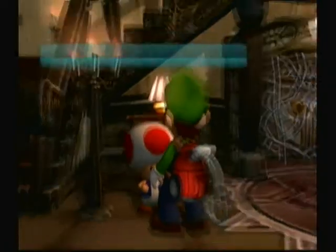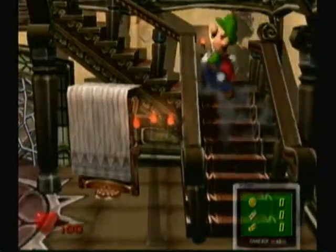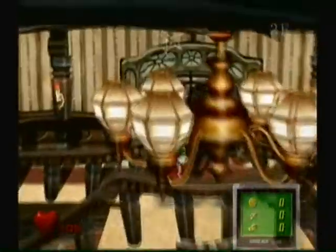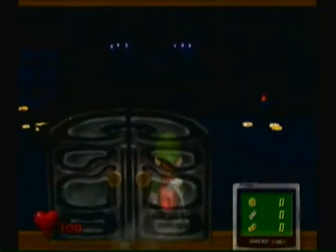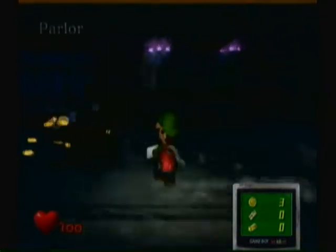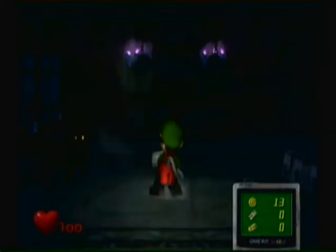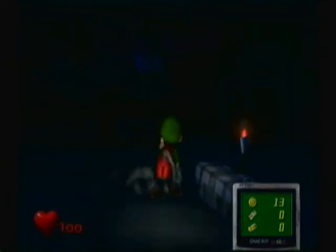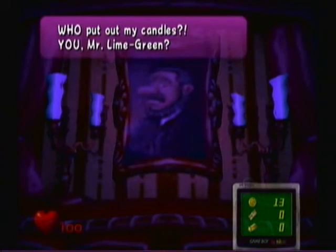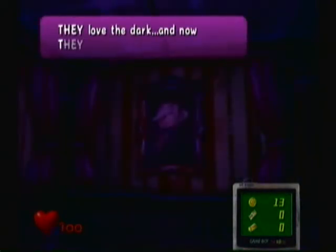Now we have to make our way upstairs. There's some money here — take all that. What we have to do is blow out those purple candles with the vacuum. A ghost says: 'Who put out my candles?! Dark rooms are dangerous around here — they love the dark and now they will get you!'